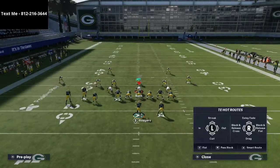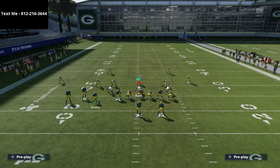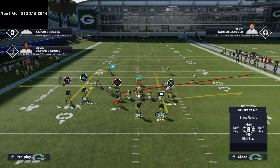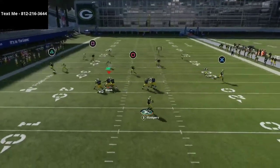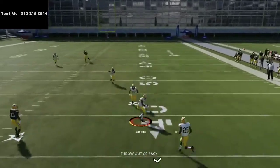To summarize how you bomb Cover Four: flat the tight end, put the running back on a smart routed option route, put the left side receiver on an out, put the circle receiver on a slant, motion across, and as long as you have time in the pocket there's no way they'll be able to stop it.